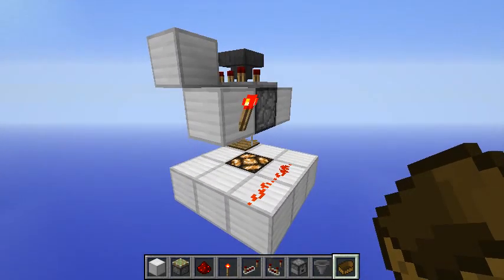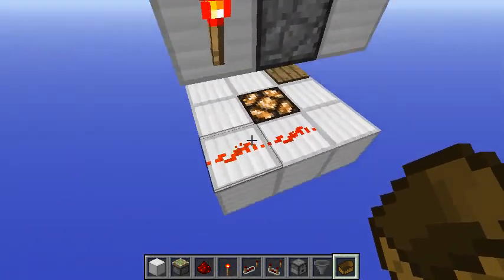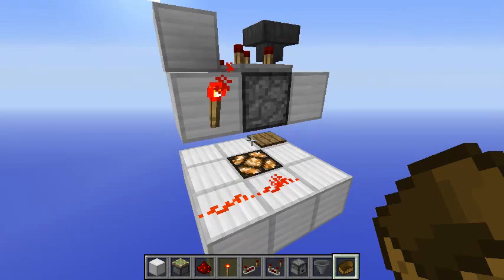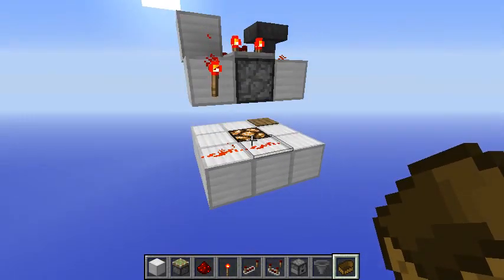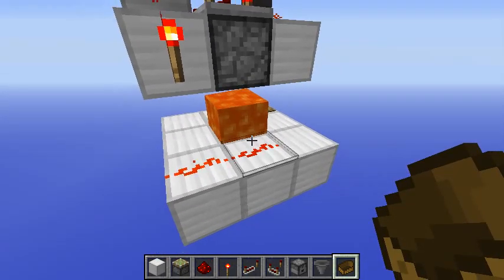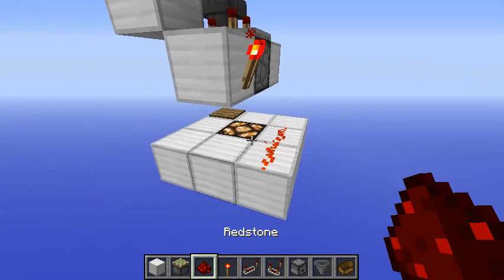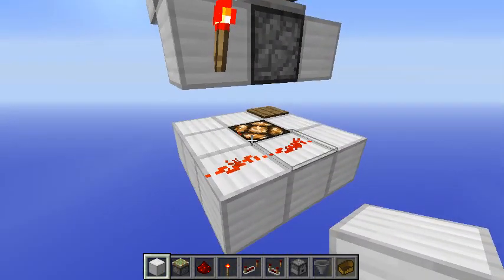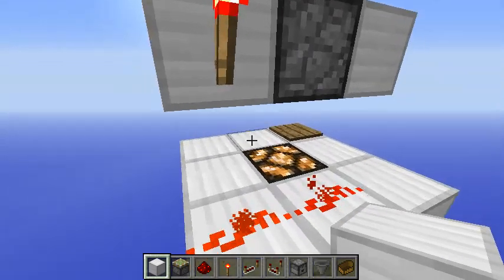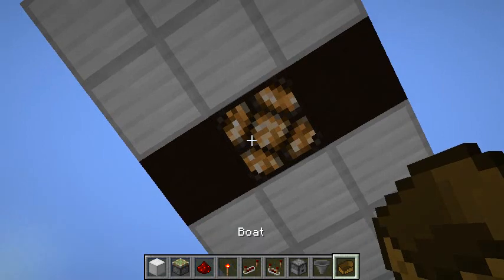Even after doing this design I was not satisfied yet. The only problem is that every time you place a boat here you lose the boat because lava will destroy it, so I wanted to come up with a design that would give you back your boat so you could reuse it as many times as you want.